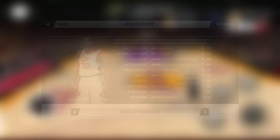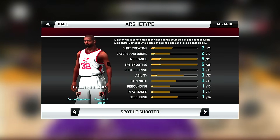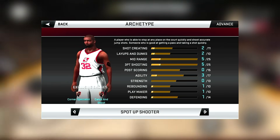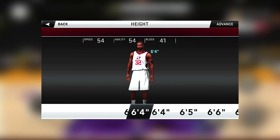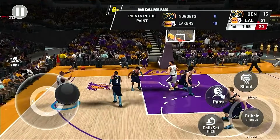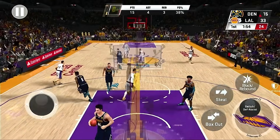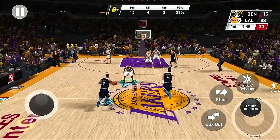Starting off with the spot up shooter — honestly, I don't think any spot up shooter build is able to hit a 95 and above, because a lot of you guys have messaged me saying you're not able to hit a 95 overall using a spot up shooter. So from all the information I gathered, you have to stay away from the spot up shooter if you want to hit a 95 and above. If you don't care about hitting that overall, be my guest, you can use it. But personally, I think the spot up shooter is a useless build because all builds can pretty much shoot.